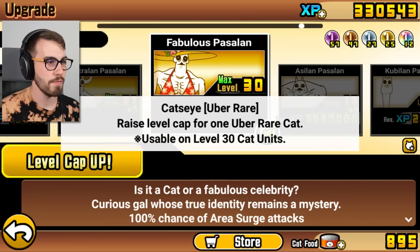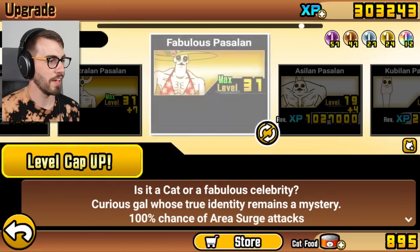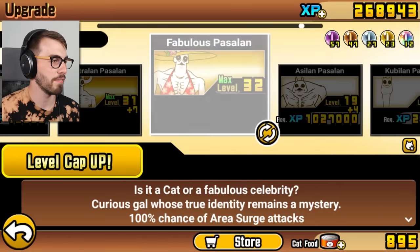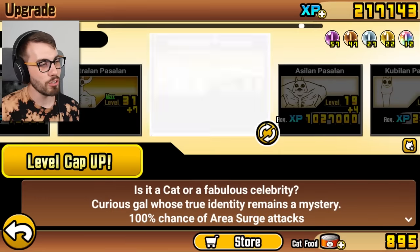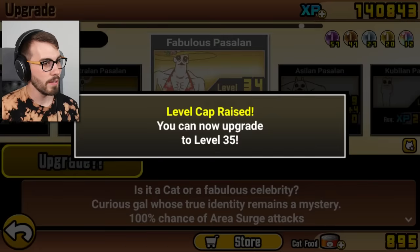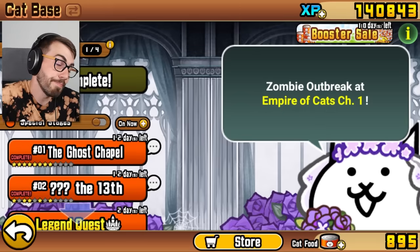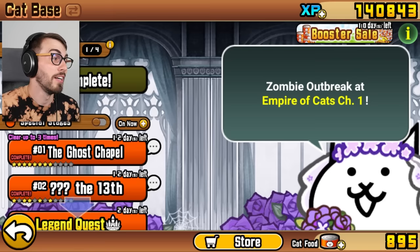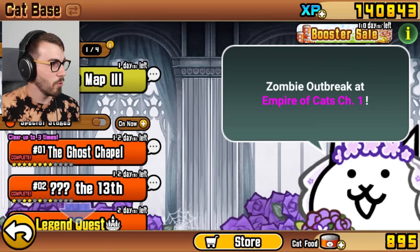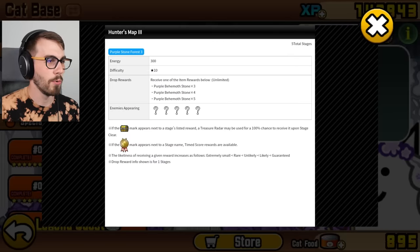I have some Uber rare cat's eyes and I'm just gonna do it for the hell of it — going to level 35. Ultraland is level 38 but that's okay. I don't know if Fabulous Pasaland is actually any good, but hey, I'm happy to have her. Let's try her out. Oh, a hunter's map! I'm gonna get at least three purple behemoth stones for this.